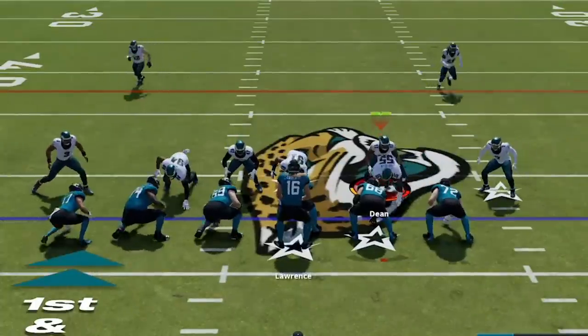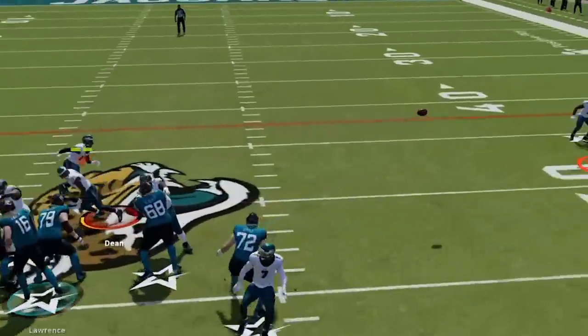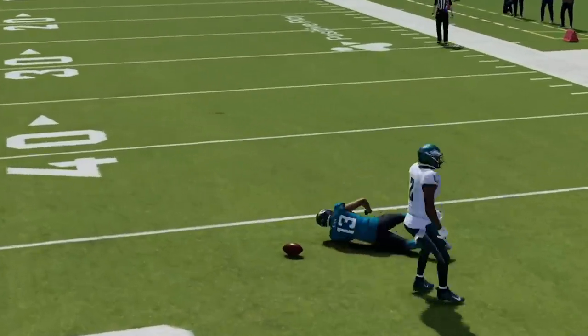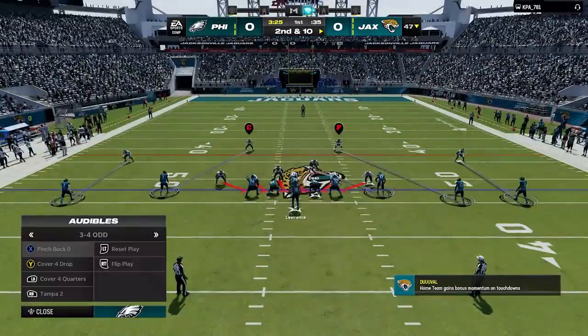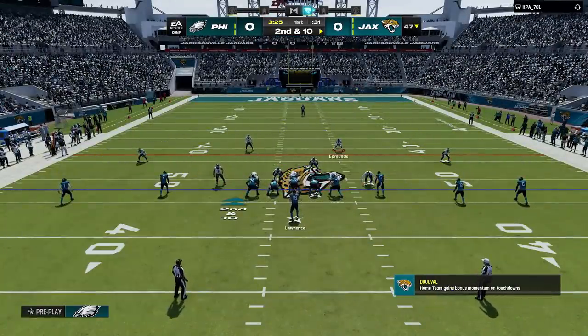As you can see, my opponent tries to throw underneath again, only this time to get met with a tight man coverage that he wasn't expecting. That's what makes this defense so tough — you have no pre-snap read, which means you have to make a good read in half a second before you get sacked.